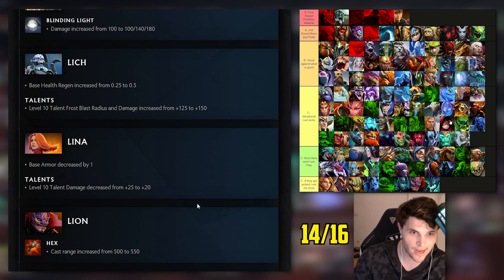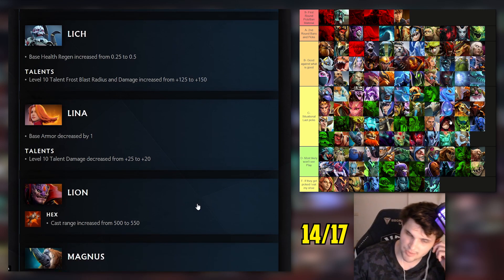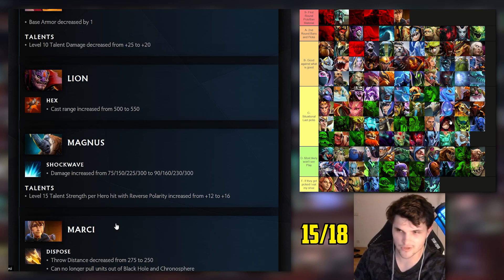Lina: I had her A tier, so hopefully a nerf. Base armor reduced by one and talent by five damage. I'm going to say we were wrong because that doesn't seem like enough for an A tier hero. Lion: I had him F tier. Cast range on Hex increased by 50. I'm going to say I'm right because Lion still won't get picked - he's broken in low-level pubs though.